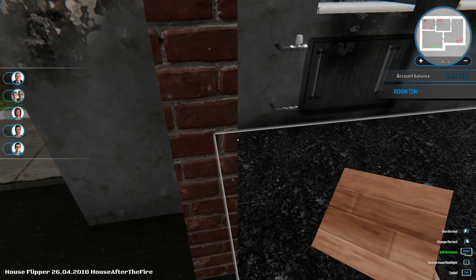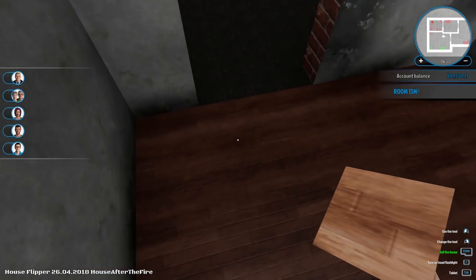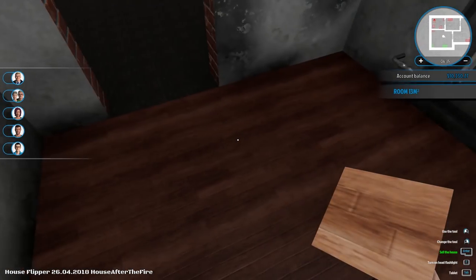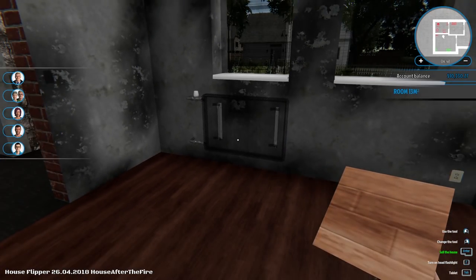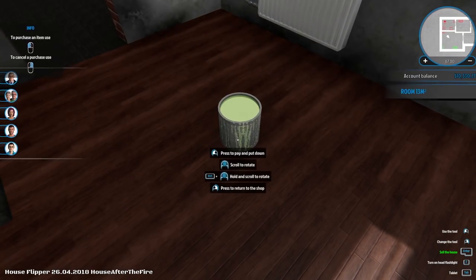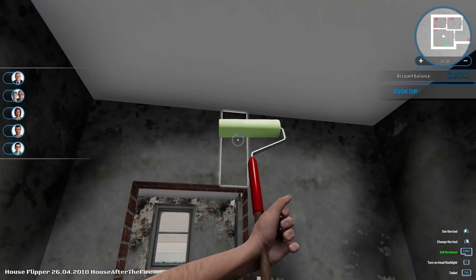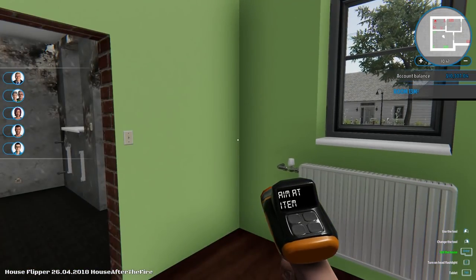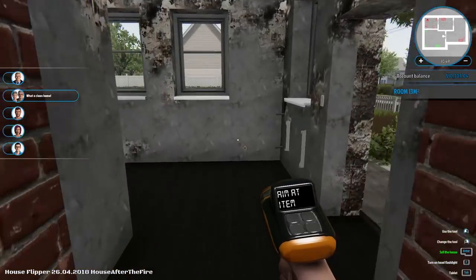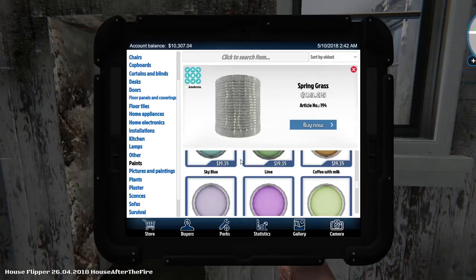I've decided we need some nice wood paneling up in here, and it needs to look legit. There we go — it goes down in one shot. Nice wood paneling down. Now let's go and paint these walls. It's the apocalypse, so I'm going to use spring grass — this is going to be the green room. This is the room you're in when the zombies are not attacking. Much better — you wouldn't even know it was once an apocalyptic house. Now we do need a legitimate door in the front.